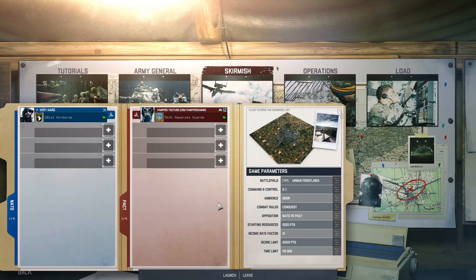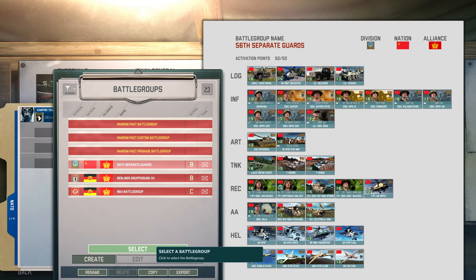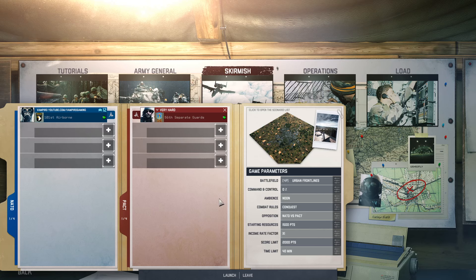Hello gamers and welcome to some more preview content on my channel for the upcoming Warner DLC Nemesis 1 with the airsault divisions. There will also be a free reinforcement pack, Reinforcement Pack 1, with a new map. The new map is going to be Urban Frontlines.